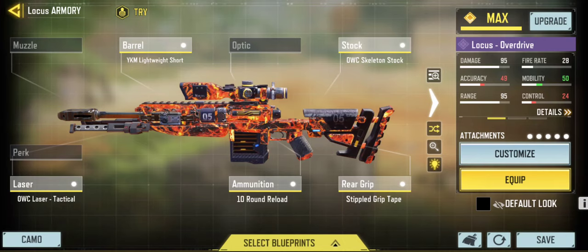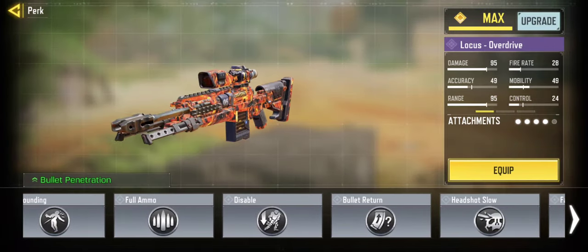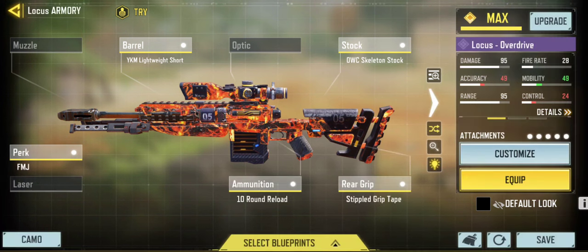Here's my Locus build. Personally I think I would remove the laser and put on FMJ if I was on a map that I knew had wallbang spots. Especially if I'm 1v1-ing on Shoot House, because spawns are always back left and back right and they swap to where you spawn. If you have FMJ on the DLQ or Locus, you're going to be able to wallbang in one shot if you know exactly where the person is going to spawn.